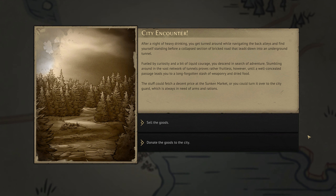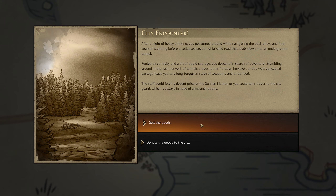In our narrative plot our plan is to overthrow the city guard and use Jack Sarah's undead army to conquer the city, so we don't want to make the city guard any stronger than they already are. So we are going to sell the goods — we get 10 gold each.